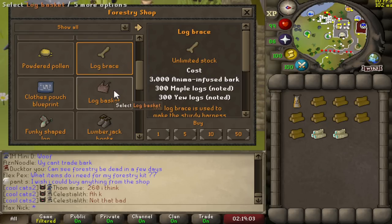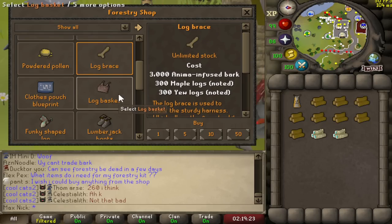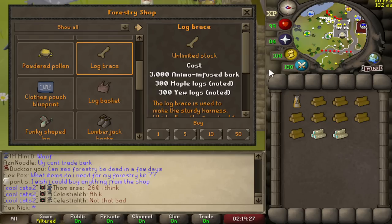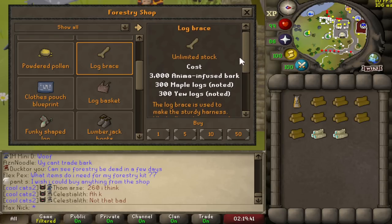The Log Brace does go together with the Log Basket — it works similarly to the fish sack from the Aerial Fishing minigame, where you can combine the Log Brace with the Log Basket and your Forestry Kit and basically have the Log Basket on your back. A very nice upgrade to go with the Log Basket, but it should be noted that this has pretty steep requirements: 45 nails, 2 ropes, 3 adamant bars, 75 Smithing, and 75 Woodcutting.